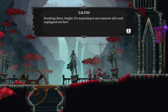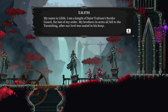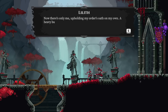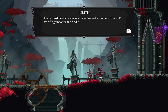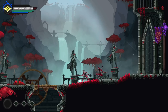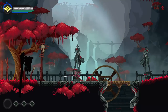Greetings, knight. It's surprising to see someone alive and unplagued out here. My name's Lilith, I'm a knight of St. Trallium's Border Guard, the last of my order. My brothers in arms all fell to the tarnishing after our lord was sealed into his keep. Now there's only me upholding my order's oath - there must be some way in. I'd not mind a helping hand if you're able. You could have just handed it to me - you don't have to throw it on the ground and make me pick it up.